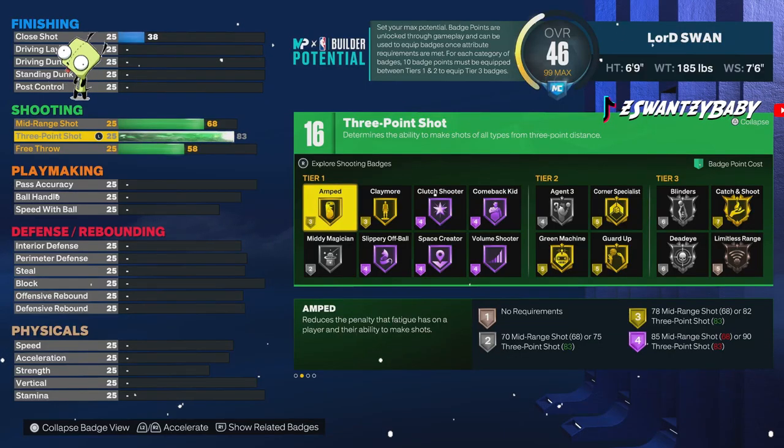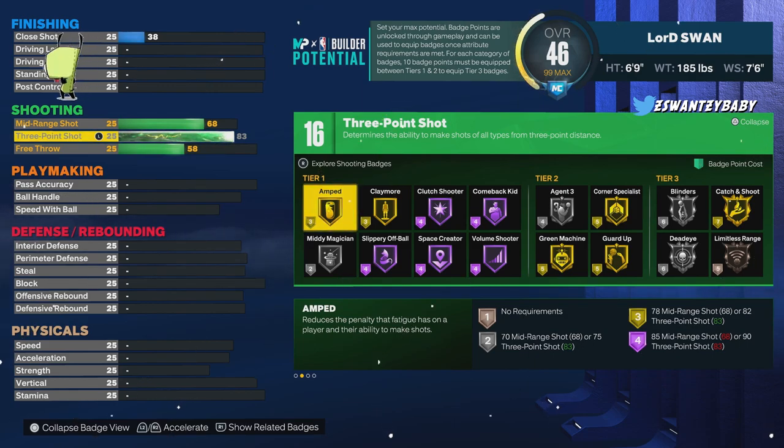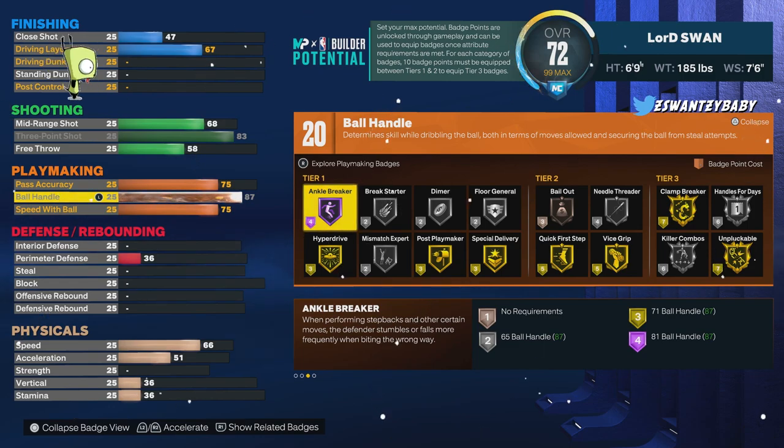16 shooting badges: gold Amp, gold Claymore, Hall of Fame Clutch, silver Agent Threes — and that's in tier two so you can get that Hall of Fame very easy. You're probably gonna need that gold Catch and Shoot if you play with other people.